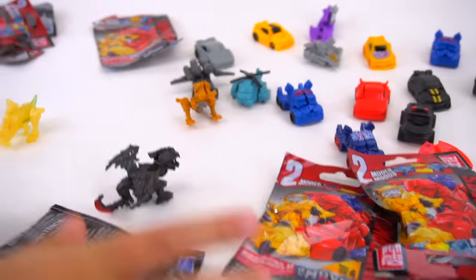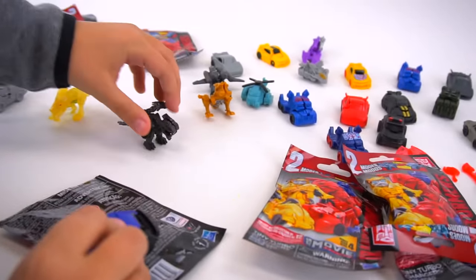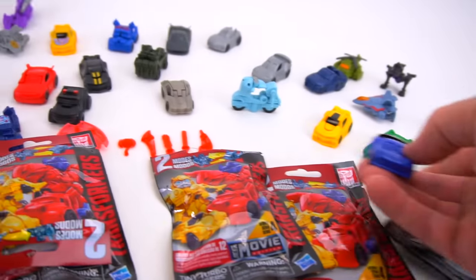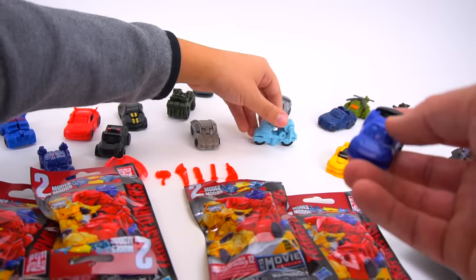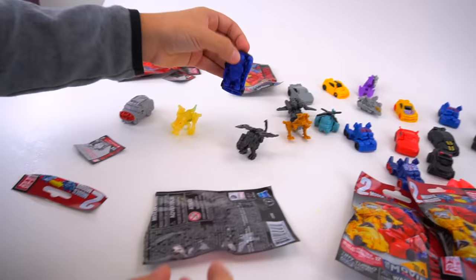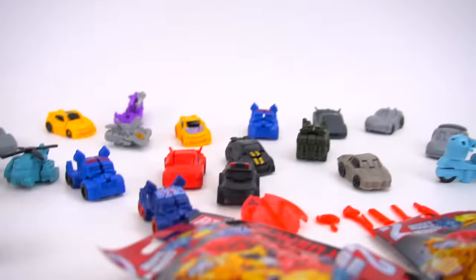Now on the next bag — Dropkick! Dropkick from Bumblebee. That's why it's like a movie series. Check it out — Dropkick looks just like... Crosshairs? No. Hot rod? I can't even remember his name. Anyway, there's Dropkick. He's got some blue and red eyes right there.